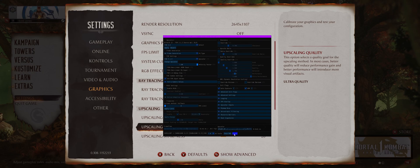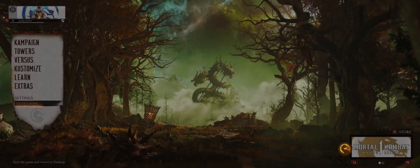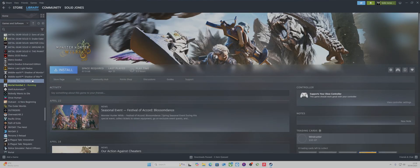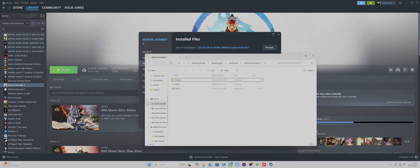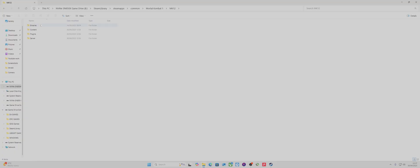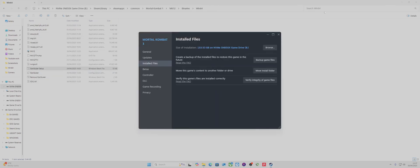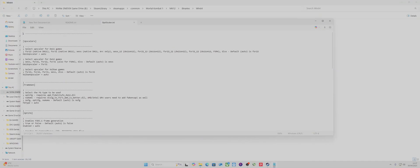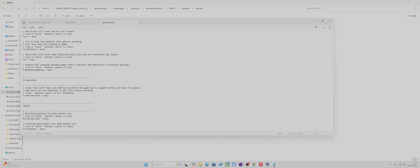I might have to force this. That's interesting. I'm not sure why that's happened — it might be a case where you have to go into the INI settings for this one. That should usually update it. These are the latest version of OptiScale. There is an issue with it — you've got to go into the INI settings, which is the configuration file.